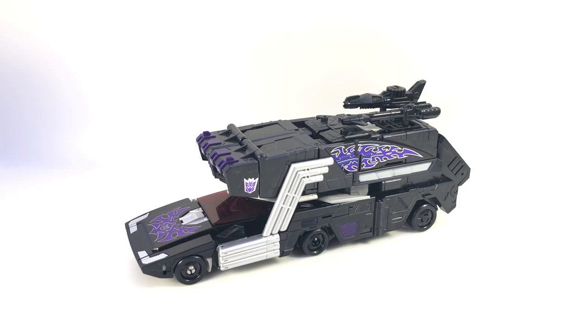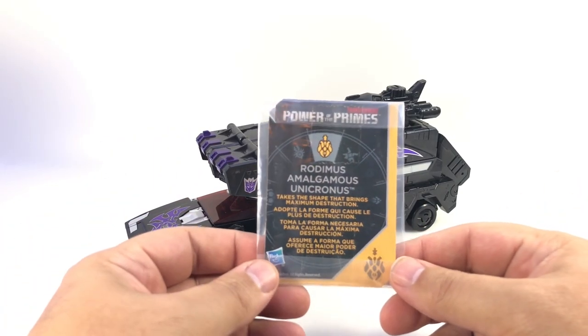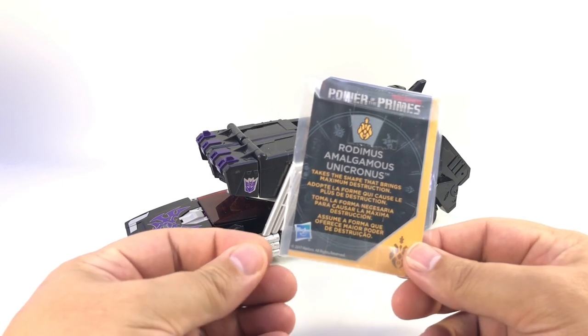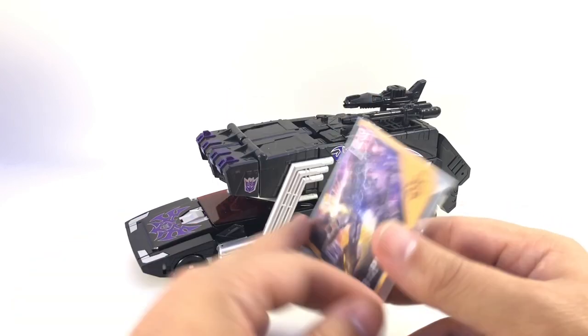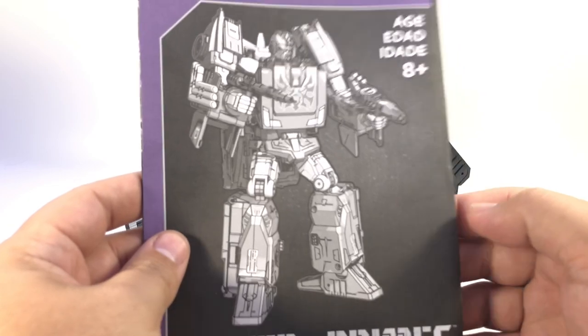There weren't even shelf spots for the Prime Masters — just a bunch of wave one stuff. However, when I dug behind the Voyagers there were some Grimlocks and Starscreams. I did find Rodimus Unicronus, which is the repaint of Rodimus Prime. He's got a Decepticon symbol — not quite Shattered Glass but really kind of a Shattered Glass vibe. He came with the Amalgamus card, so Rodimus Amalgamus Unicronus takes the shape that brings maximum destruction — in this case a goateed Rodimus Prime.